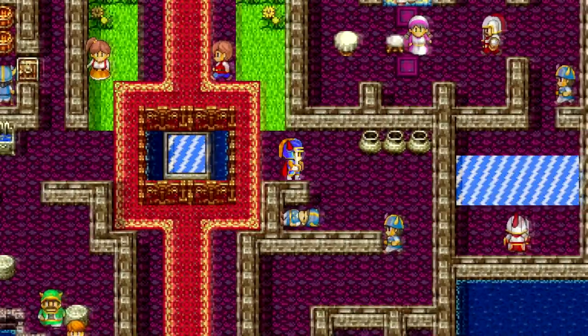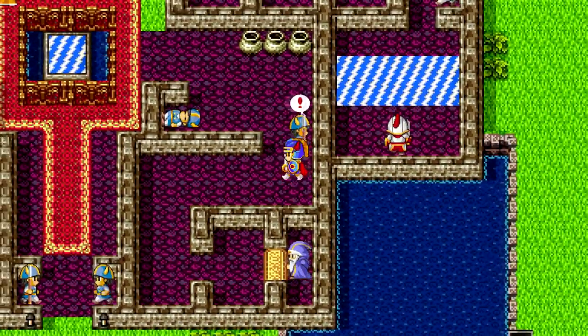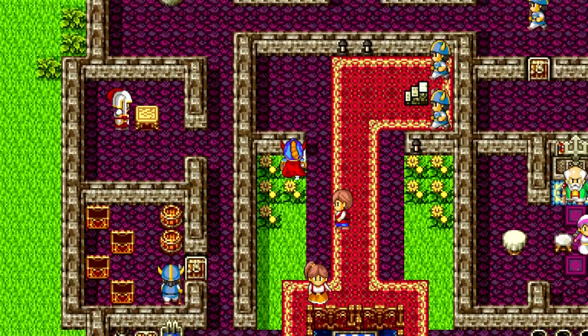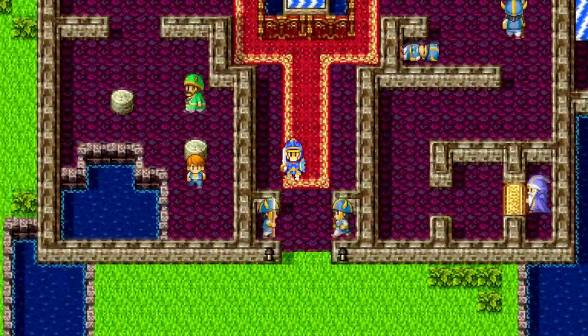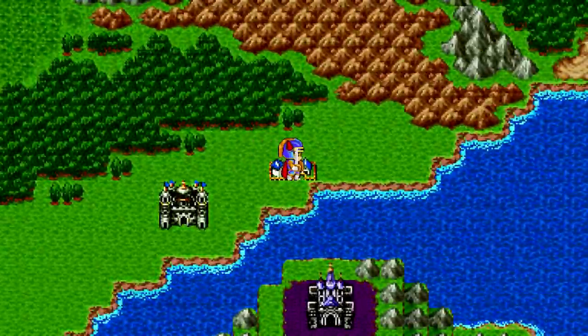Apparently hidden somewhere in the castle is another one of the sages. What we're gonna do is use this money wisely to buy lots of good stuff and become stronger with our equipment. So we're gonna head off to the nearby town.